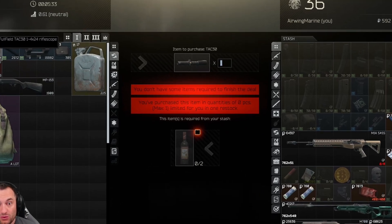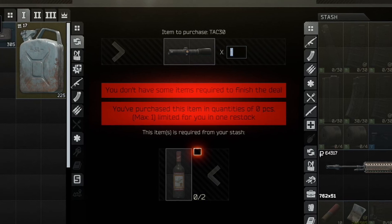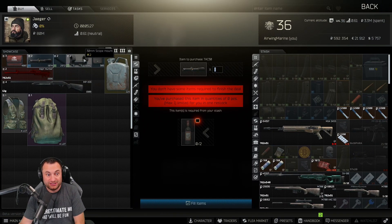The first thing they added was the TAC-30 scope. So at loyalty level one — so literally at level two — you can now get a TAC-30 scope and attach it with a 30mm mount using barters and nothing else.